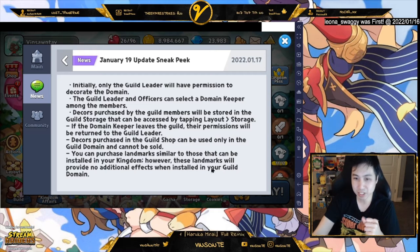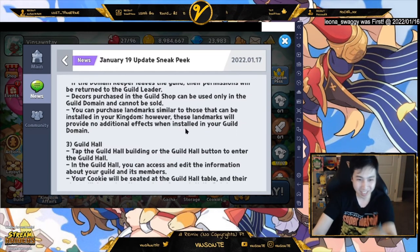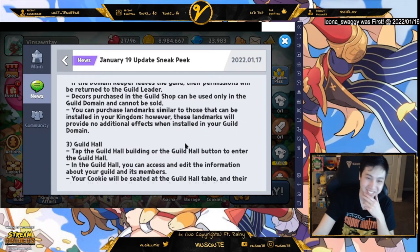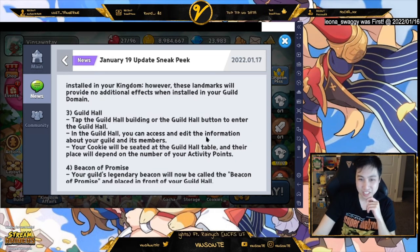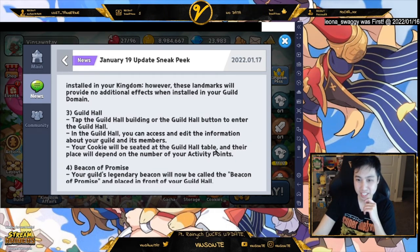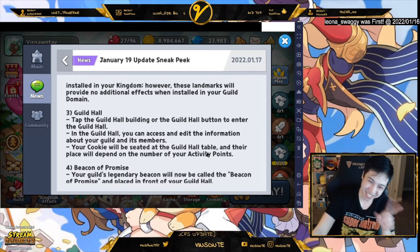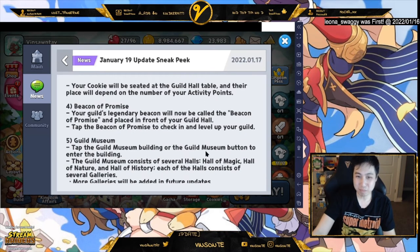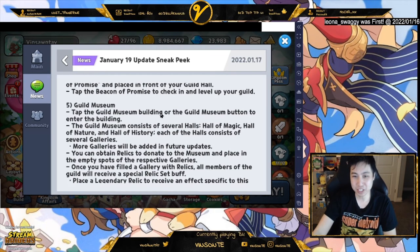You can purchase landmarks similar to those in your kingdom, but these landmarks will have no effects. A lot of those decors probably show up in the guild domain. Now you can go to the guild hall, access information, and your cookie will be seated in the guild hall — so we actually have a round table kind of thing now. The Beacon of Promise — your guild legendary beacon — is where you get your check-in stuff, plus guild level information.